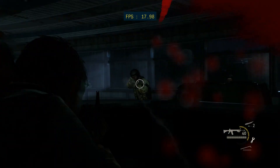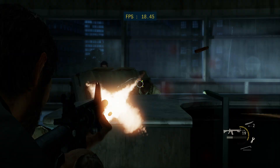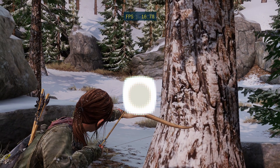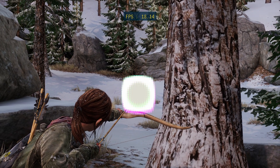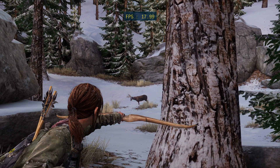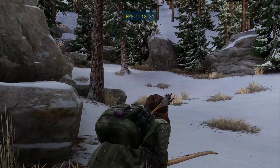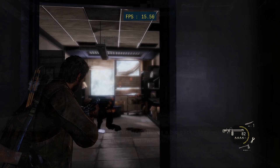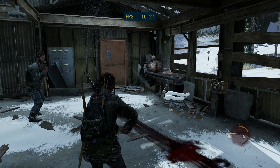Aside from the additional bugs that are caused by the patches, you can expect to see a handful of other graphical issues throughout the game as well. One of the biggest issues in my opinion is the weird effect that covers your crosshair while aiming the bow, as well as thrown weapons like bricks and molotovs. You can get through most of the game without this being an issue, but it is something that you're forced to deal with during the hunt. There's also an issue with rendering flames in some areas of the game, as well as a couple of textures on certain enemies, even with right color buffers enabled.